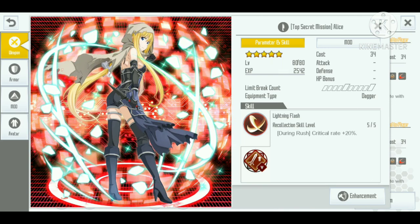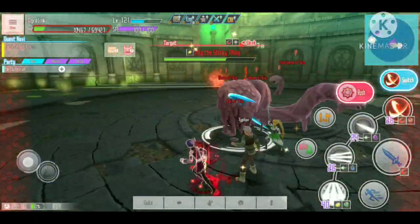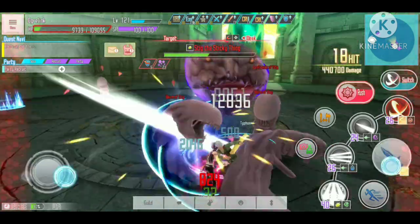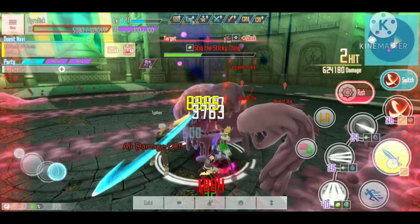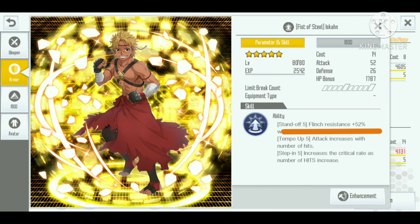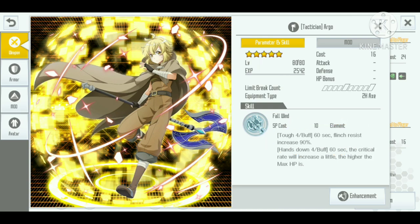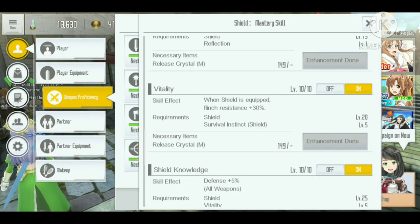Number four: use the skill that increases flinch resistance. Auto attack focuses on maximizing the number of hits on the enemy to increase DPS, so if you get flinched often, your DPS drops significantly. Having flinch resistance so you don't get interrupted during auto attack is important. An example is the Iskan skill, which gives 52 percent flinch resistance. Tactician Argo also gives 90 percent flinch resistance for 60 seconds — this is the second reason why Tactician Argo is the most desirable skill for auto attack, as it provides both critical rate and flinch resistance. The Shield Weapon Proficiency skill adds 30 percent flinch resistance when equipping a shield.